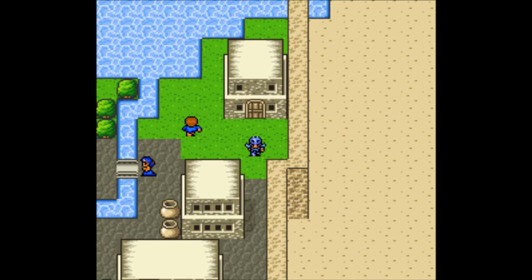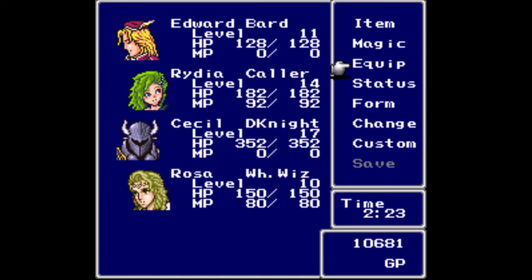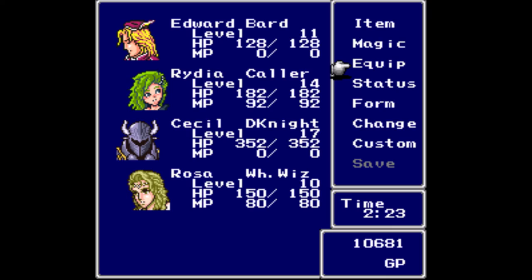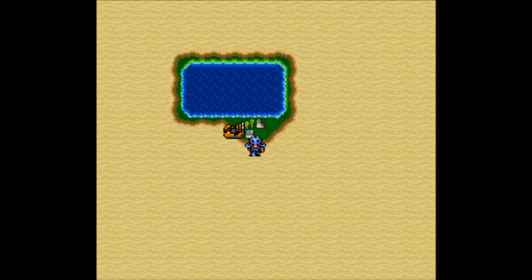Say bye to Edward and let's get out of here. Unfortunately we're going to have to bump Edward out of his slot to put Rosa in. With her being a healer and a powerful archer, she is worth a lot more than Edward is. Let's check out her gear — she already comes equipped, and we had the crossbow we picked up earlier, so we will replace the shortbow. We are going to head out of both this video and this town. Our next destination is Fabul, to prevent Golbez from stealing the crystal, which we will start in the next video. So thanks for watching, and make sure you check out part 3!